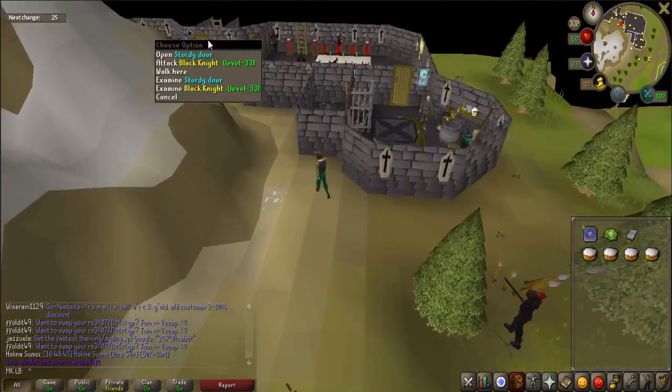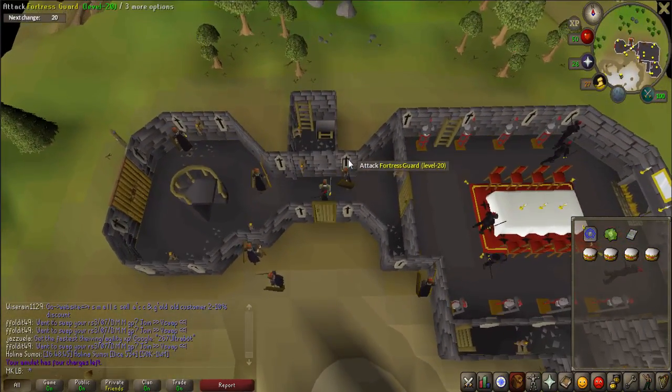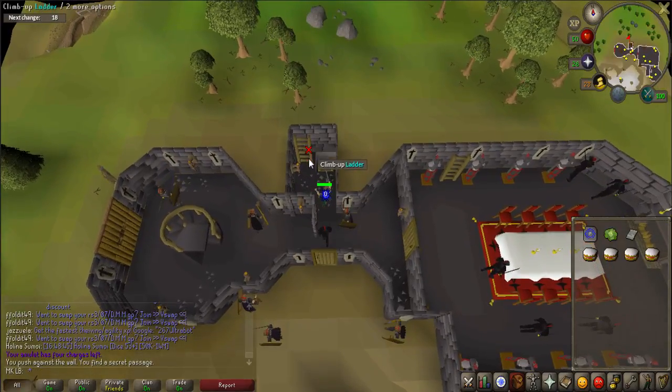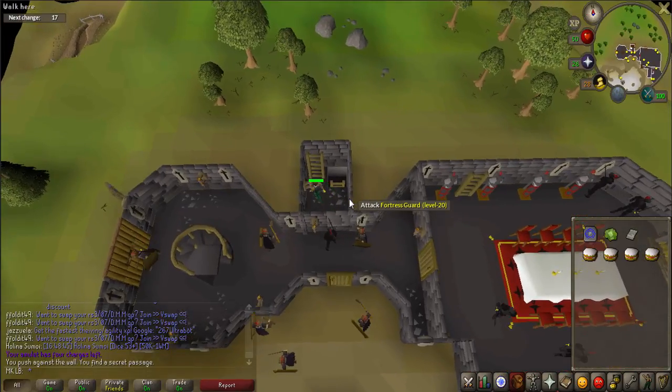Once there, open the front door and enter. In front of you will be a false wall, indicated by the red line on the minimap. Click on it to push it open, then climb up the ladder to the left.